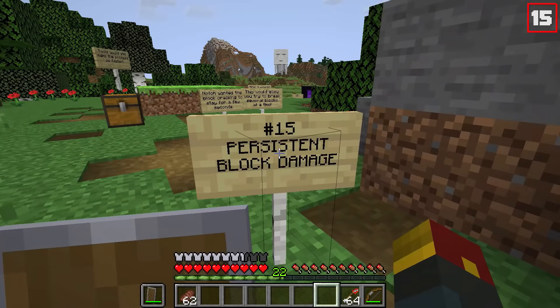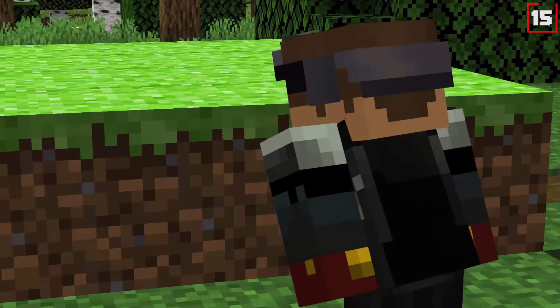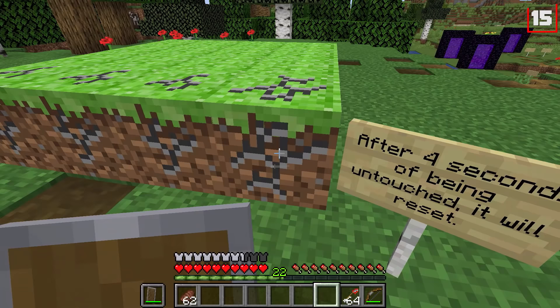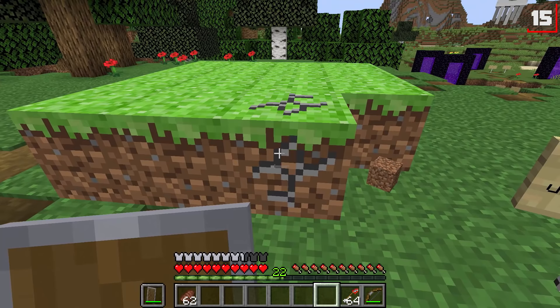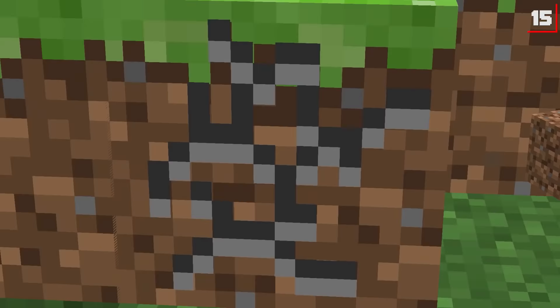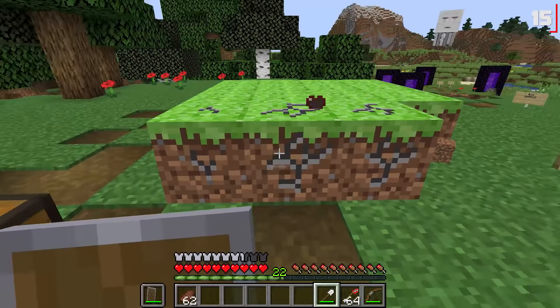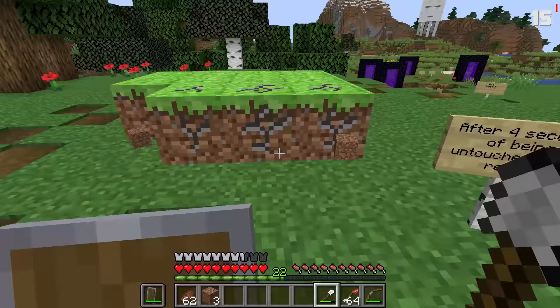Number fifteen was persistent block damage. Notch wanted block cracking to stay for a few seconds, allowing you to try and break several blocks at a time. If you stop focusing on the others, you'd slowly see them gain their health back — losing all their cracks. Watch: a few seconds go by and it all grows back. You'd use tools to make the process work way faster. So next time you go punching dirt, you can thank the current updates for existing the way they do.